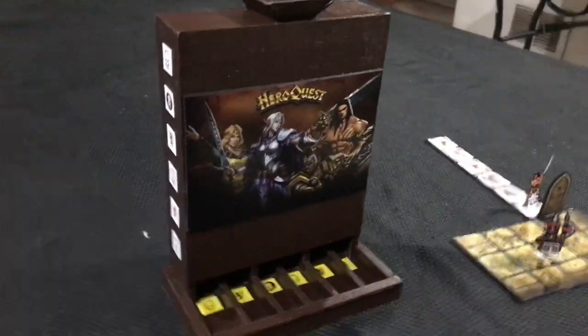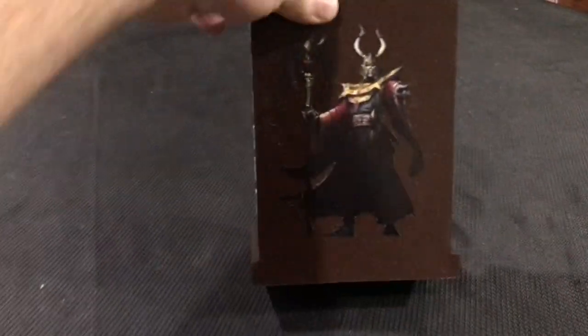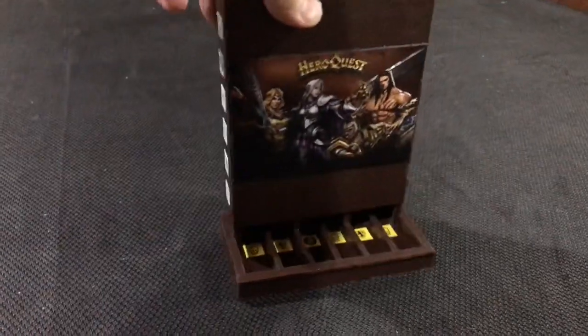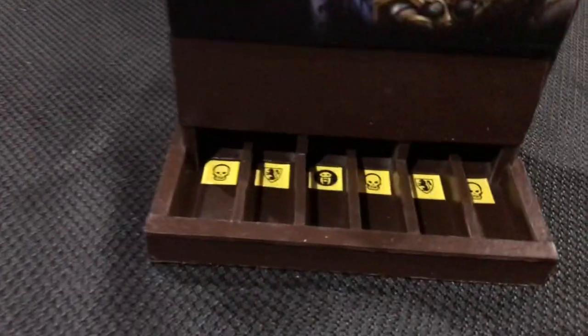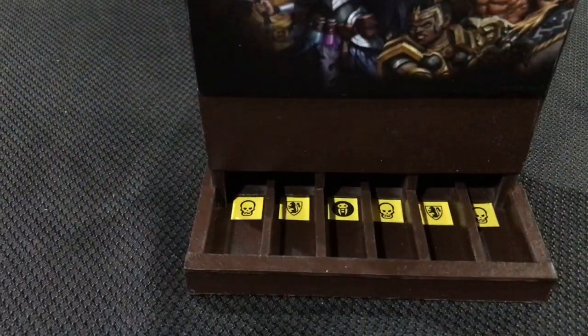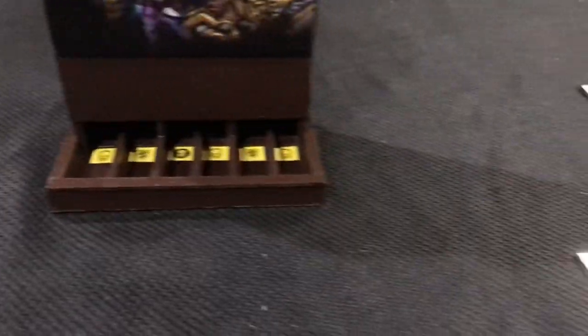Here is the HeroQuest Combat Computer — you can take a look all around. The idea is that we'll drop the tokens in through the hopper, and they'll come down and get dispersed among the appropriate selections.